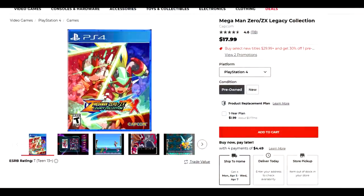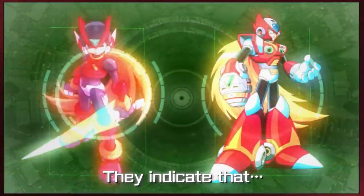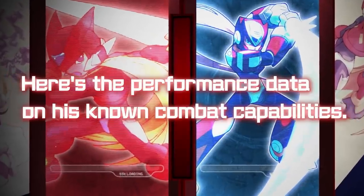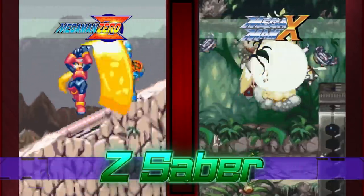Mega Man Zero ZX Legacy Collection is $14.97, which is the cheapest price I've seen on this. This includes Mega Man Zero 1 through 4 as well as Mega Man ZX and ZX Advent — six games total, making it one of the best Mega Man collections. Zero 1 through 4 are originally Game Boy Advance games that are pretty challenging. ZX and ZX Advent were on the Nintendo DS, so they see a slightly awkward transition to PS4, but they're still playable — more Metroidvania-style games and really, really good. They're some of the more underrated Mega Man games in the entire franchise. A lot of people don't talk about ZX and ZX Advent anymore, and I would have loved to see another follow-up, but $14.97 for all of this is quite good.